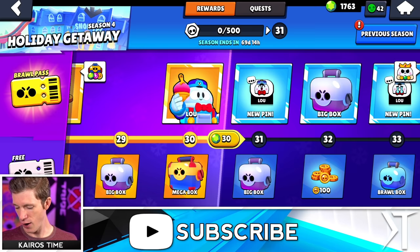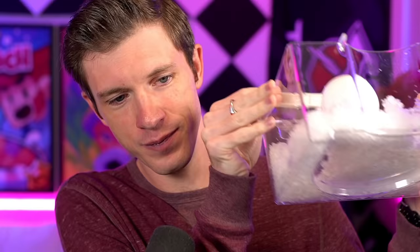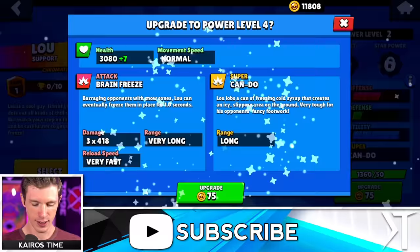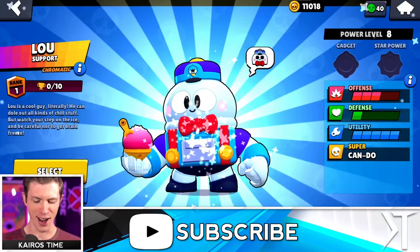I wonder if the game is going to give me bonus power points for Lou. We got a big box instead of Lou, guys — this is why they made him unavailable until after tier 30. And there we go. I have a feeling my two little girls are going to love this snow cone later. Best part of the video right here — oh, so satisfying.